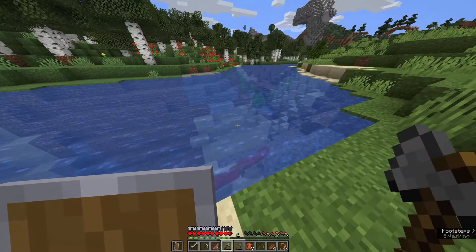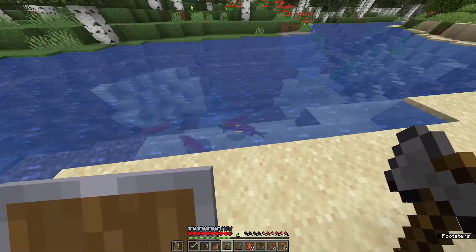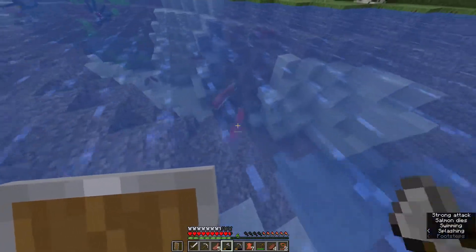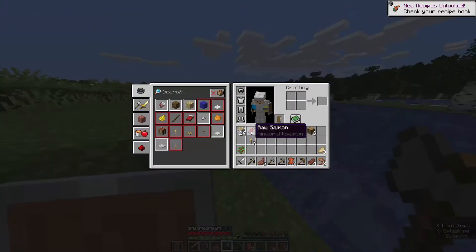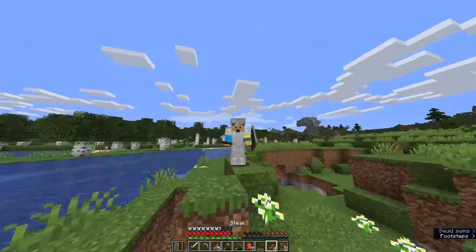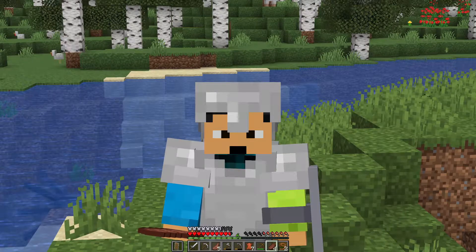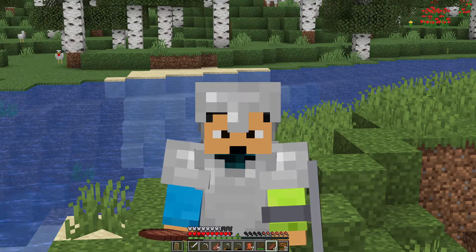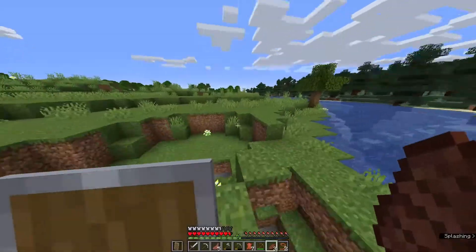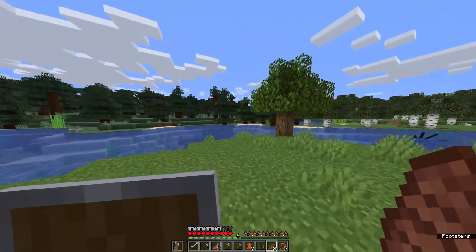If you were low on hunger, you can also kill fish — that's a newer feature. You used to have to use a fishing rod but now you can just hit them for free raw salmon. Put it in the furnace and use it like normal food. To eat, just right-click with food in hand. We were low on hunger — four and a half hunger points missing — and we ate it. We're still missing one hunger point, but that's fine. Let's continue getting more trees.